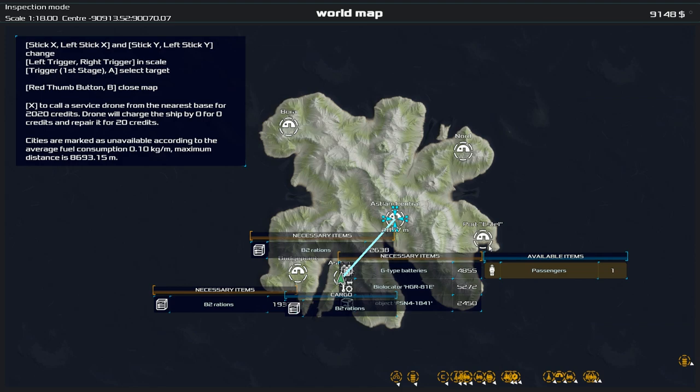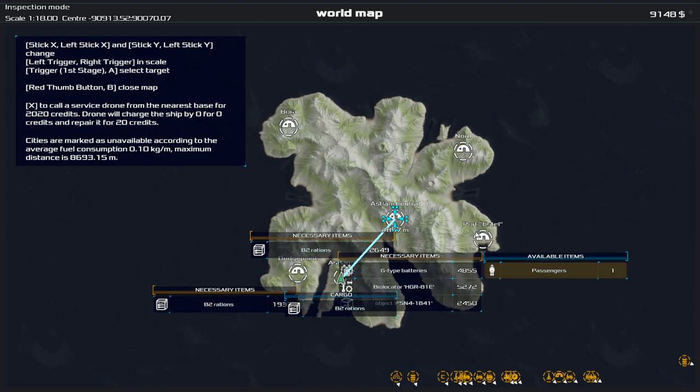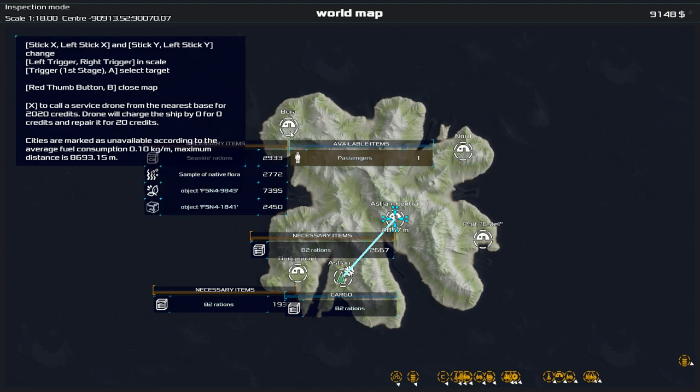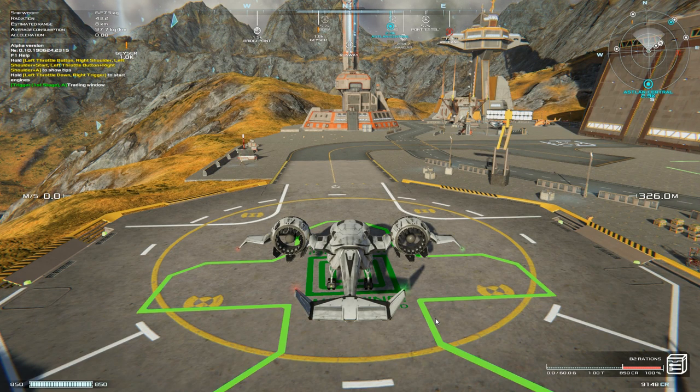There are some passengers there as well, so we might look and see if we can pick up a passenger after this run and do some passenger runs — because you can do that. There will be people waiting around some spaceports. Sometimes you'll get requests and missions to go and pick somebody up from a location or pick up a cargo from a location.